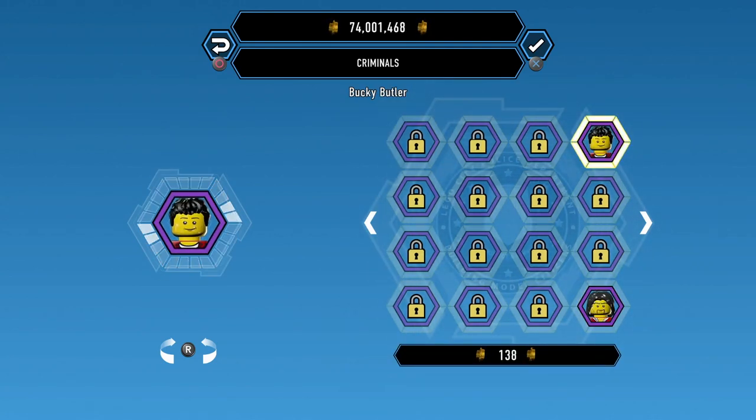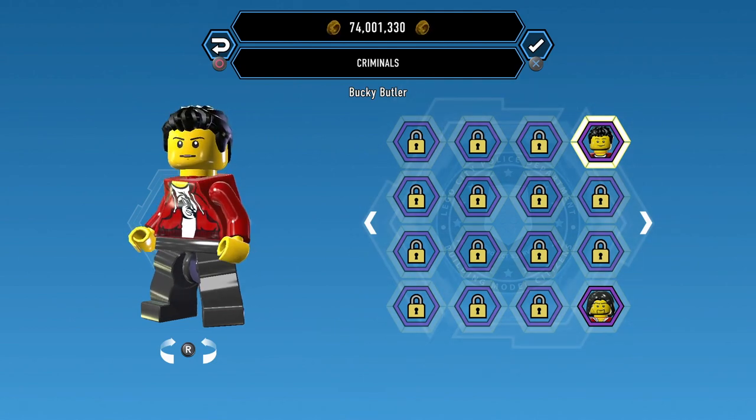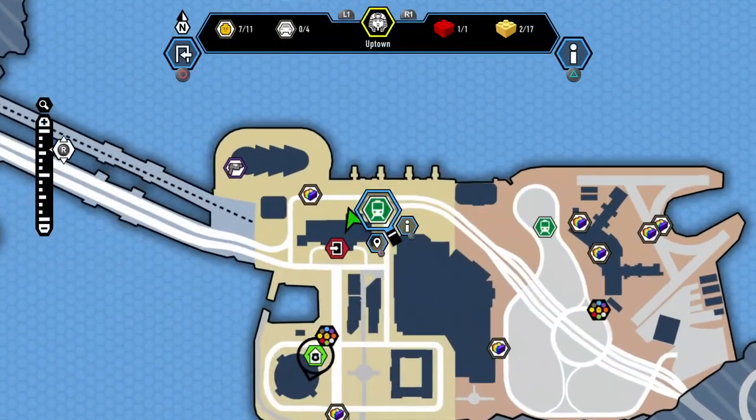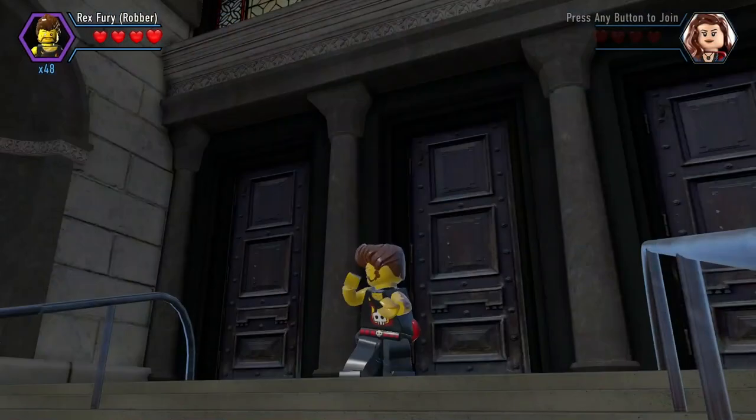Bucky Butler is a Criminal and costs 10,000 studs. That's where we end up after getting Bucky Butler.